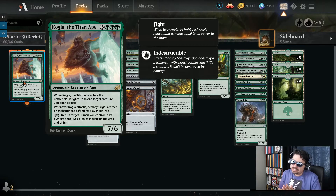The point of this deck is Kogla, the Titan Ape — a 6-casting-cost 7/6 Legendary Creature Ape. When it enters the battlefield, it attacks another creature of the opponent, just swipes at one of their creatures — very berserker-like. Whenever Kogla attacks, destroy target artifact or enchantment the defending player controls. So when you attack with Kogla, you destroy one of their precious enchantments or artifacts — they never see that coming, and a lot of times people rage quit. And lastly, pay one and a green to return target human you control to its owner's hand, and Kogla gets indestructible until end of turn. It's a big, dumb, fun green creature — that's what this color is all about.